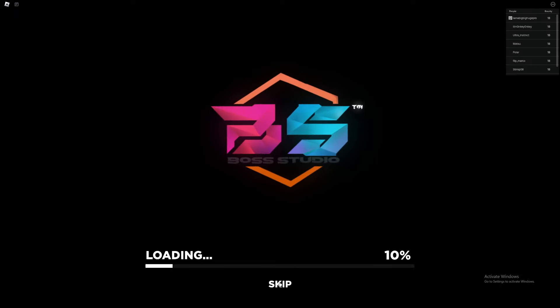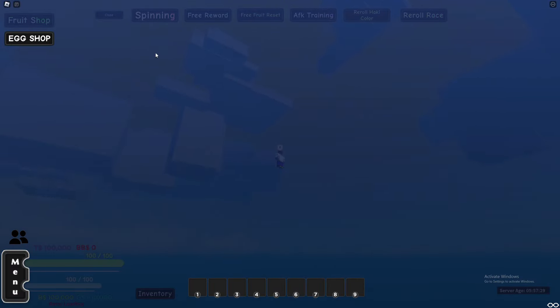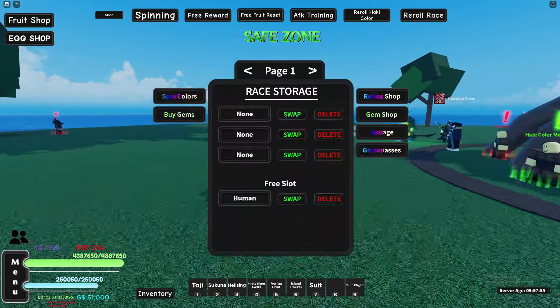We just ground 60k gems — it's pretty easy to get and it's pretty broken too. I'm under the water, so let's change to the light fruit real quick.